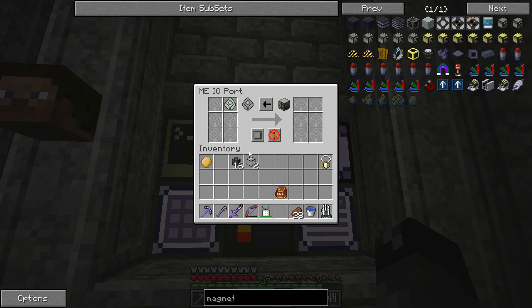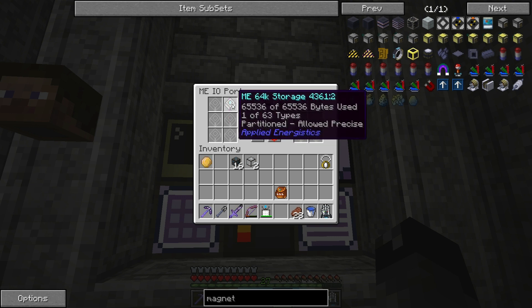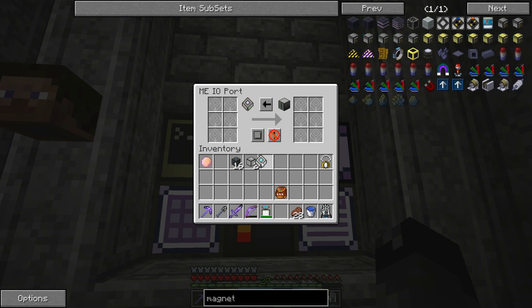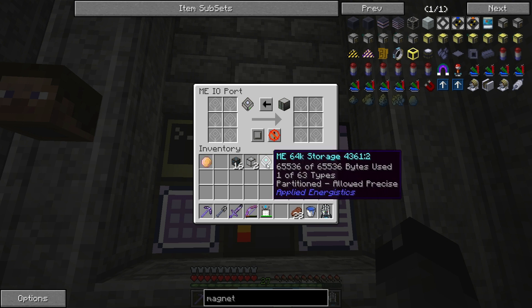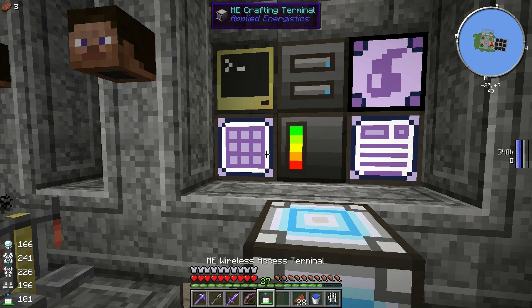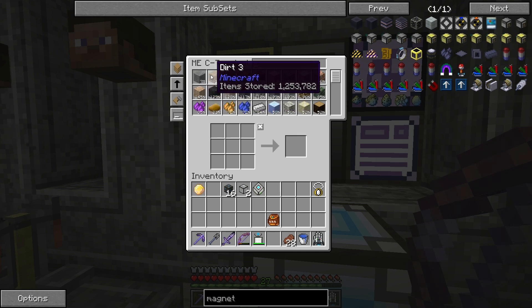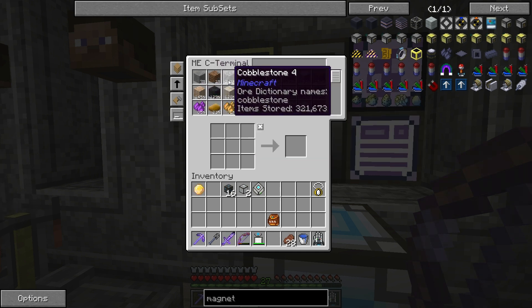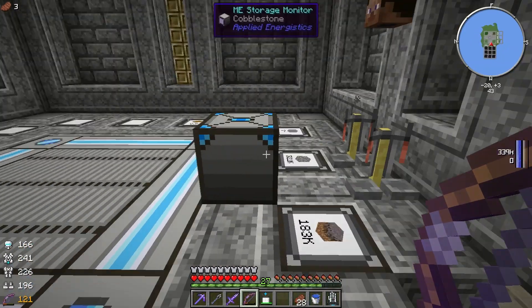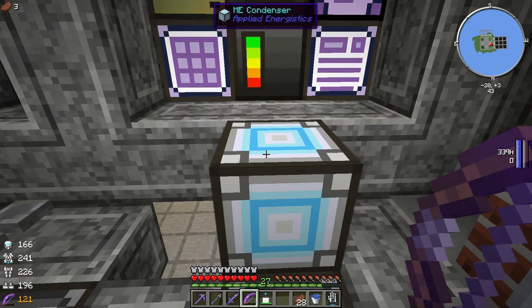That actually takes quite a long time for those items to transfer from the network onto the drive — the 64K storage drives hold a heck of a lot of items. Part way through putting the cobblestone on this disc, I realized we're running low on the cobblestone. That's because our quarry plus was actually set to silk touch and we collected a bunch of stone, not so much cobblestone. We had eight million stone at one point, only 300,000 cobblestone. I don't think we're going to quite make it on the cobblestone count, so I switched the partition over to stone for this disc and we dumped all the stone on there.